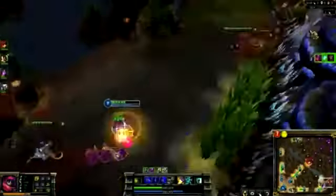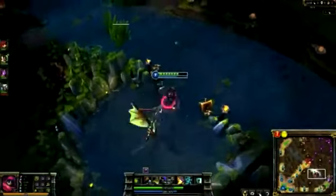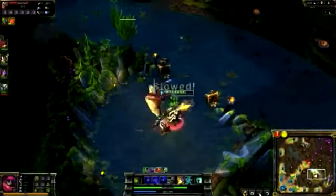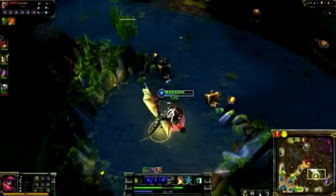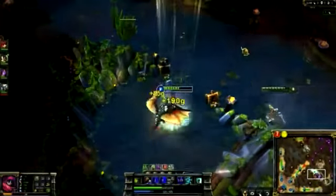After Gangplank retreats, I head for the dragon. Using Wriggle's Lantern, I ward the most likely route my opponents will take to gank me, and take down the dragon. The massive attack speed from Relentless Assault ties in well with the bonus damage from Wriggle's Lantern, Empower, and Grandmaster's Might, resulting in a much faster dragon kill than almost any other champion.